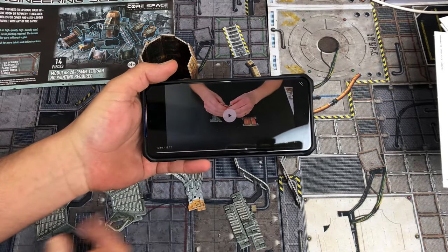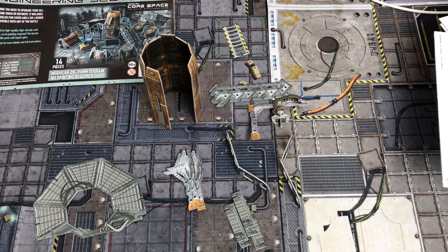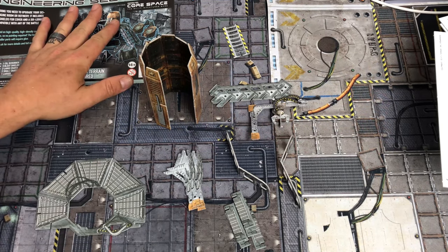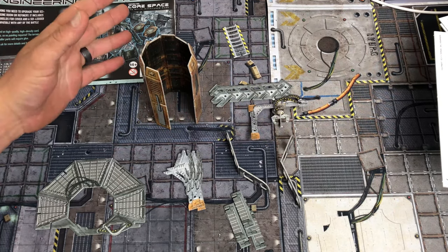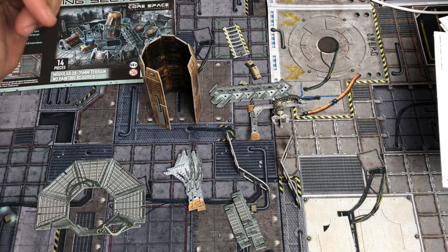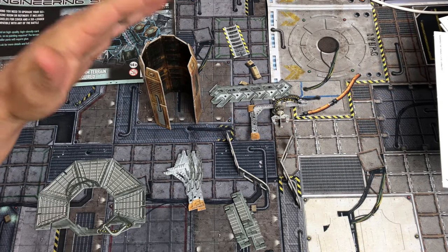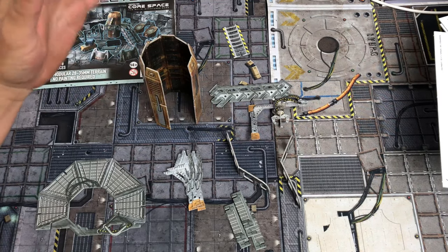I did discover that they've actually added a lot on their website about how to put stuff together, which is great because there really isn't any detailed instructions with these things and sometimes it can be a little finicky. It's all there on battlesystems.uk — I'll put the link in the description. If you go down to tutorials, they've got a whole list of all the different sets and you can watch the videos.